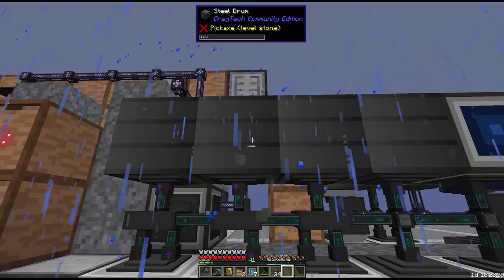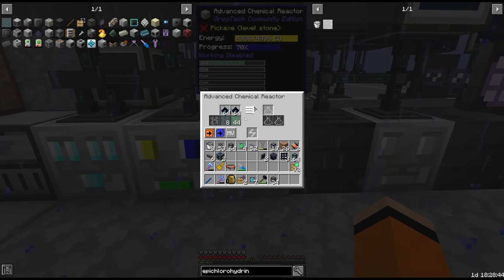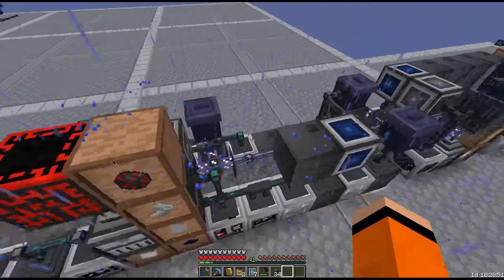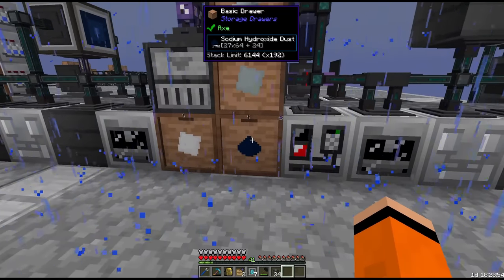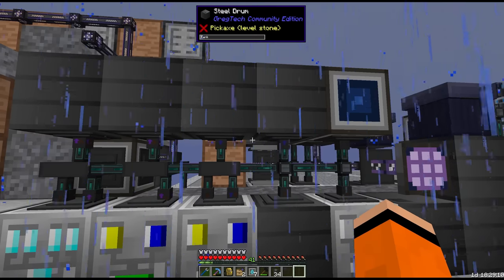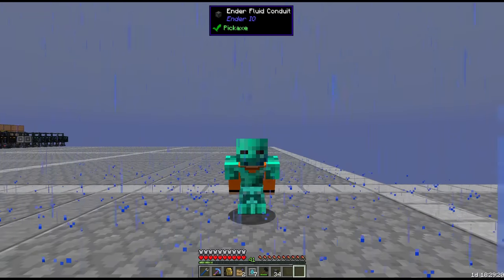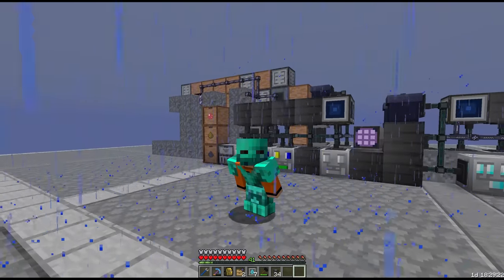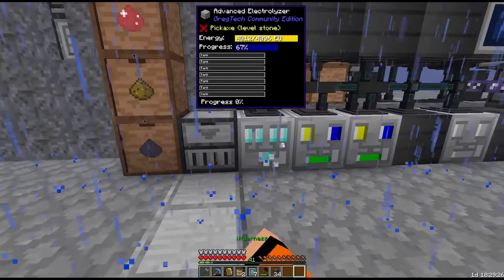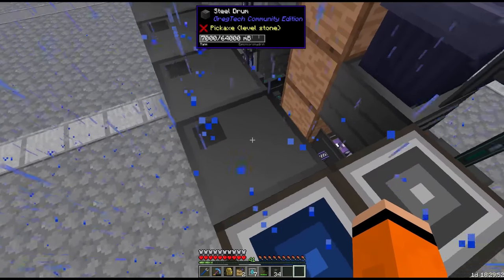The hypochlorous acid is buffered in the tank above, then sent into the next chemical reactor where it gets mixed with sodium hydroxide dust and allyl chloride. The sodium hydroxide dust is made as part of salt water electrolysis, set up last episode. All of these combine together for some more salt water and epichlorohydrin. We are getting epichlorohydrin, which is half of epoxy resin.